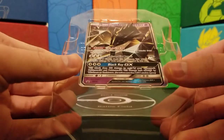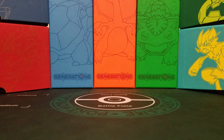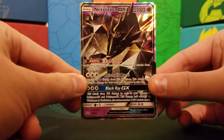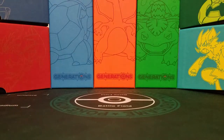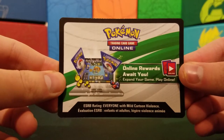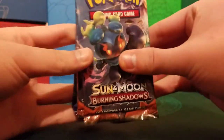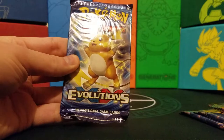Let's check out our promo card — Necrozma, very nice. Let's take that out and get a good look at it. And then our TCG Online code. And our four packs: we have Burning Shadows, another Burning Shadows, Guardians Rising, and XY Evolutions. So let's start with my least favorite one.